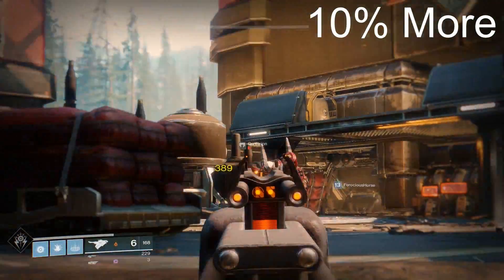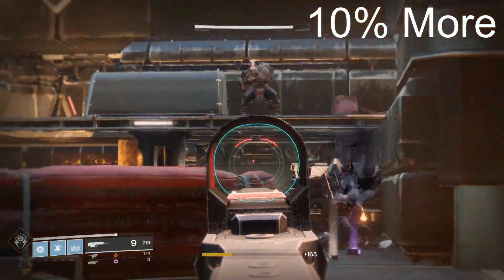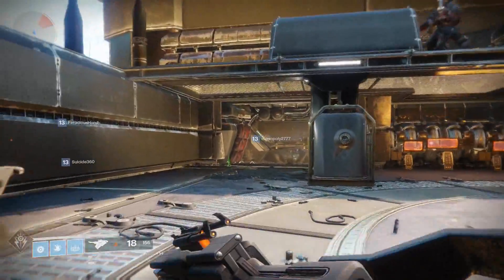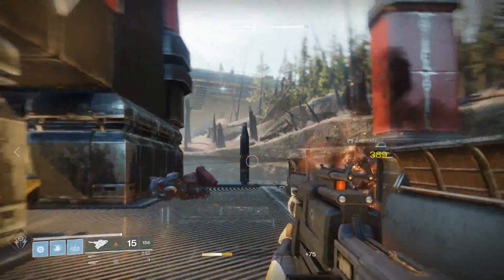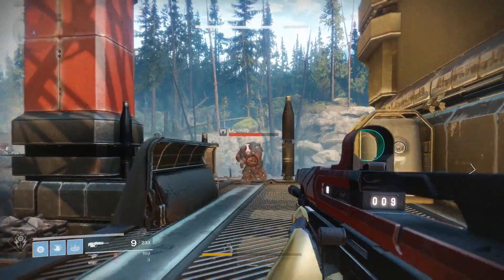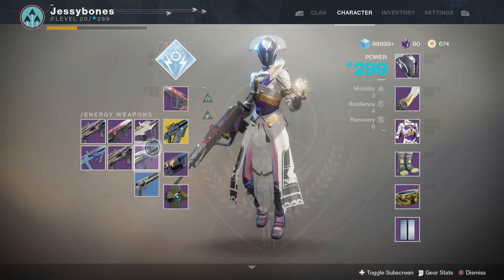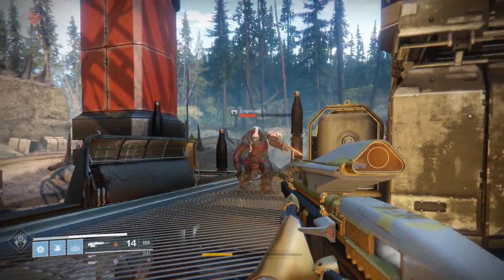When we aim down the sights, our damage increases with the Skyburner's Oath to 139 damage to the body and 389 damage to the head. However, because the Skyburner's Oath is an energy scout rifle, we suffer a damage penalty against enemies that are unshielded. This means that 150 RPM scout rifles that are kinetic will still out-damage the Skyburner's Oath against Cabal enemies. I feel like this is a major misstep, but it's something we'll cover later in the video.